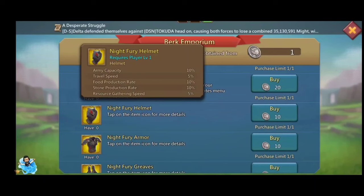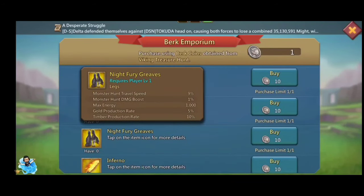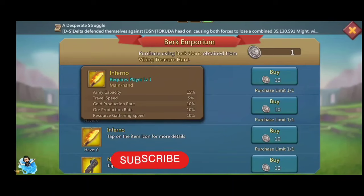There are Night Fury grips for the leg slot, also focused on monster hunting. They give monster hunt travel speed 9%, monster hunt damage boost 1%, max energy 1000, gold production 5%, and timber production 10%. There is also a main hand piece giving army capacity 15% and travel speed 5%.